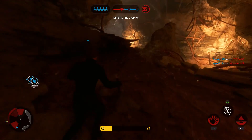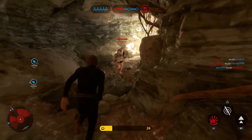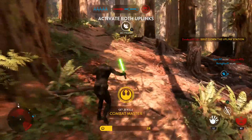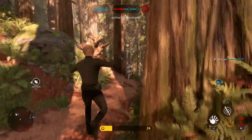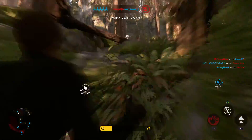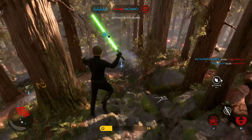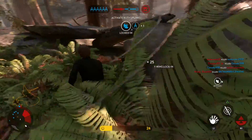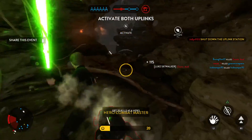Luke also has the block ability, which is useful, but you don't always want to be using it because when a hero is blocking, other enemies tend to group up and shoot from all sides. However, if you come across just one or two enemies firing at you and you're not quite in range, use the block, and then once your Force Charge is ready or you feel you can jump safely, break the block and jump closer to close the distance and take them out.